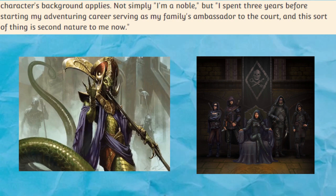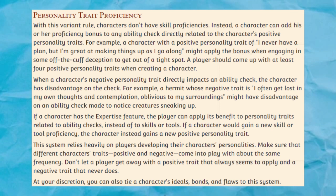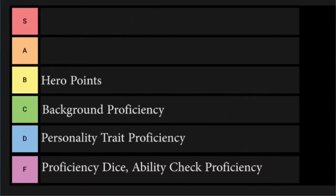Proficiency Dice. This variant rule basically replaces your proficiency bonus with a roughly equivalent die. For example, at level 1, you get to add a D4 to all rolls you're proficient in instead of the flat plus 2 bonus, which upgrades to a D6 at level 5, a D8 at level 9, and so on. I do not like this rule, because it adds an unnecessary degree of extra randomness to an already highly random core mechanic.